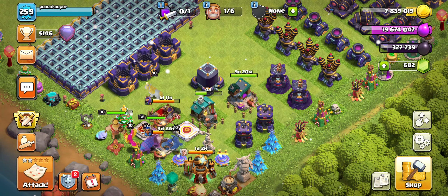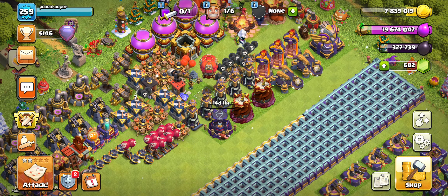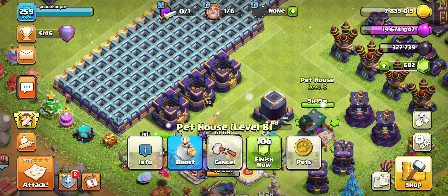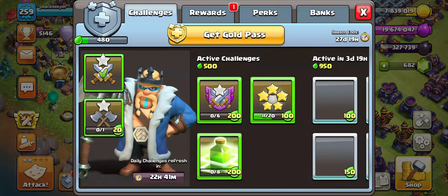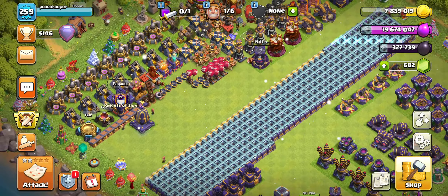We could gravitate toward the gold storage since we have three and only one dark elixir storage, or we could just do the dark elixir storage and wait on the others. When the pet house is done we're going to be safe to just do walls. What I'm going to do is actually do the dark elixir storage now. With the next builder, Petals will be maxed out to level nine, then I'll wait until the pet house is done and drop a gold storage — I think that's the best plan of action.